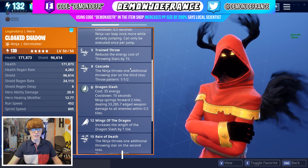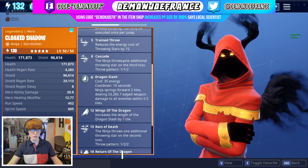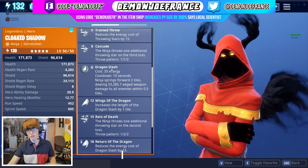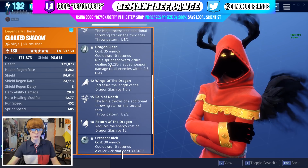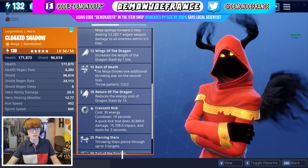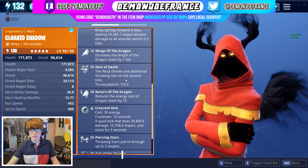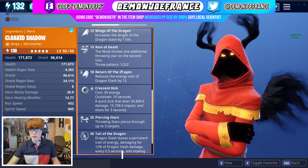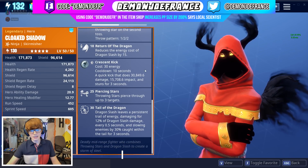He's got Cascade — the ninja throws one additional Throwing Star on the third toss, so he's going to throw one, one, and then two at the same time. He's got Dragon Slash, and this is mainly where this hero shines. We'll get to that at the bottom of the perks. Then we got Wings of the Dragon, which increases the length of the Dragon Slash by one tile. We got Reign of Death — the ninja throws one additional Throwing Star on the second toss, so he throws one, then two, then two again. Then we got Return of the Dragon, which reduces the energy cost of Dragon Slash by 15, which is very good.